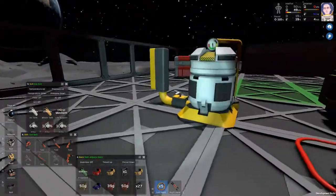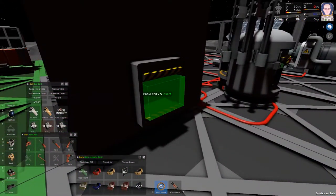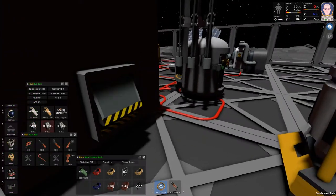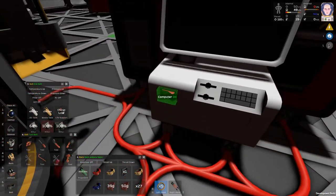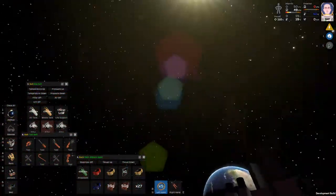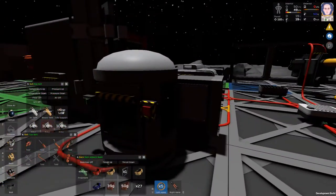All right, let's try this again. Let me turn my light off before I kill my battery. Put some gold in there — I was just talking about killing my battery. And we have no power. Why do we have no power?